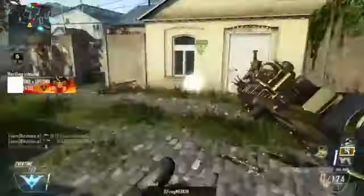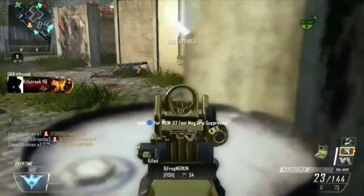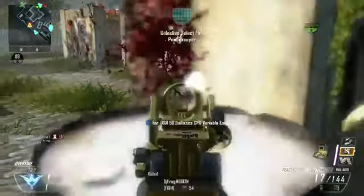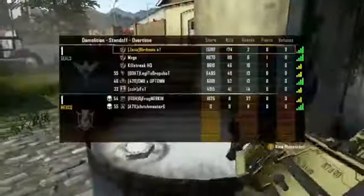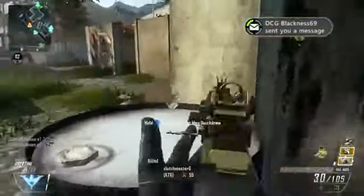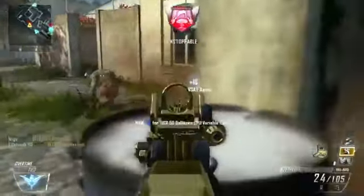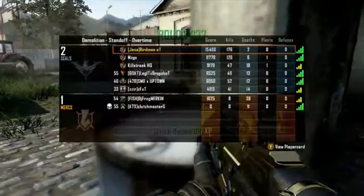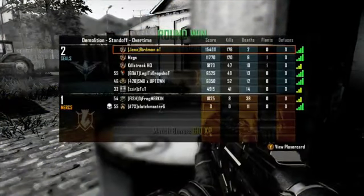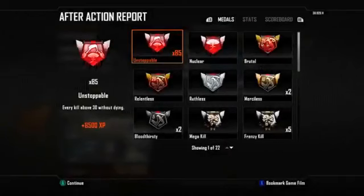One of these days, either on this map or on Studio, a 300-plus is going to happen — I just need to get the lobby and we've got it wrapped up. That's pretty much the end of the video. Thanks for watching guys, leave a like if you enjoyed. That's the 85 unstoppable added to 30, making it a 115 gunstreak — peace out.